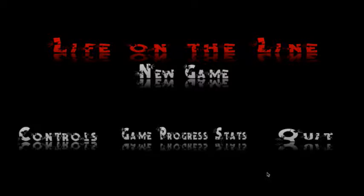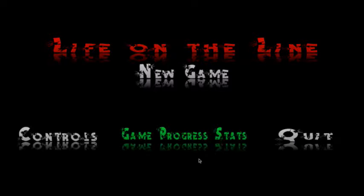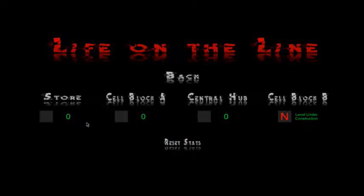I'm pretty familiar with the controls menu — my mouse is not going to line up to the text, so just bear with it. We now have the game progression stats, which gives you the grade and the score. This one says 'level under construction' because it's still under construction, and that's why the letters still show, but I'll show you how this works.